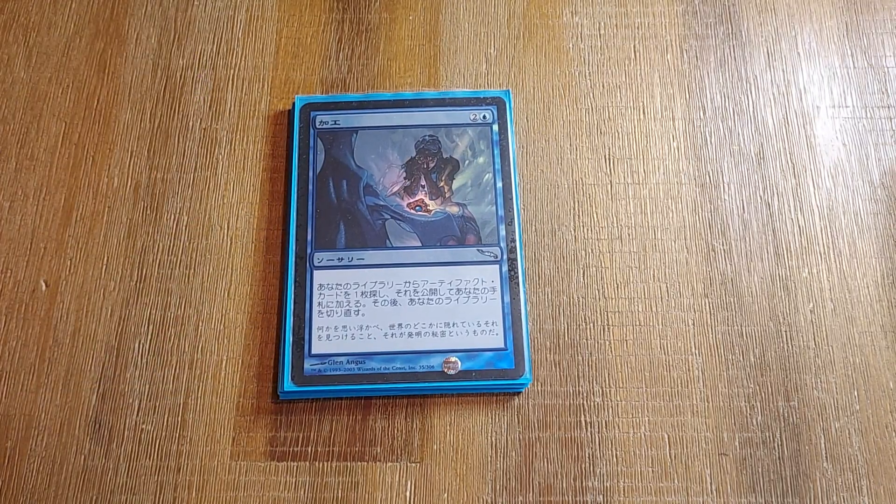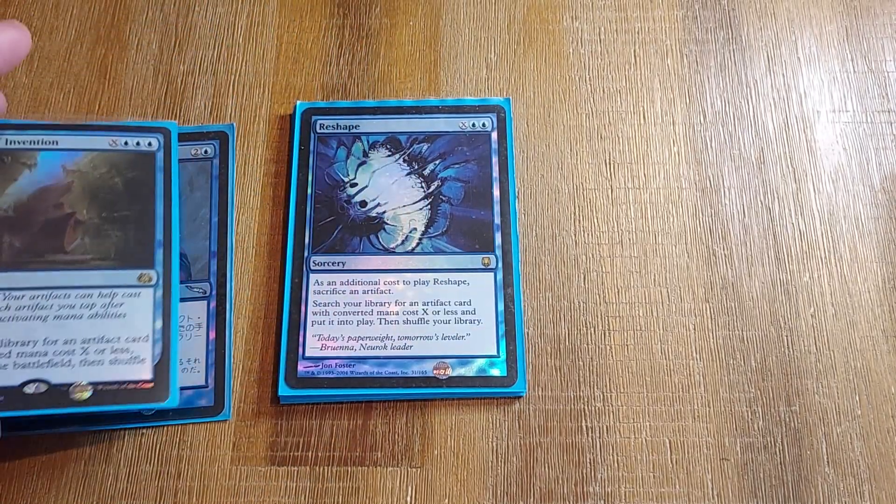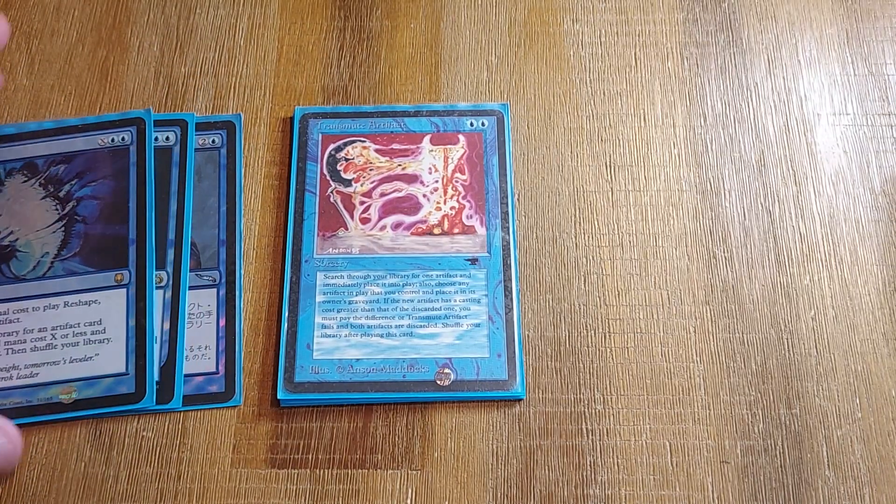Defining Basalt Monolith: we have a lot of tutors for that — Fabricate, War of Invention, Reshape, and a Transmute Artifact. And then Anoxia Survival for some Recursion.